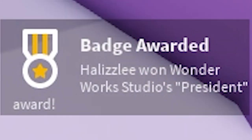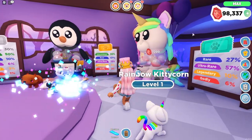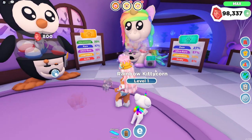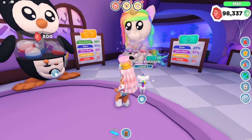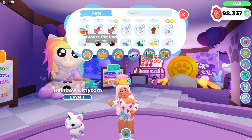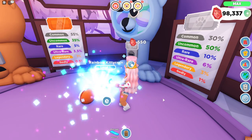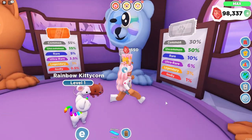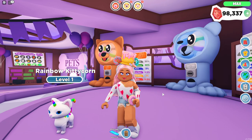Oh my gosh guys, look — we have the President award! We maxed out our player level to level 50 and we are President! We got a bear, a wolf, and another cow — I have so many cows now. Two more pet pods left, our last ones from the inventory. Let's hope for something good — they're blue, so commons and uncommons. The bear is still pretty cute and we also have a mouse.